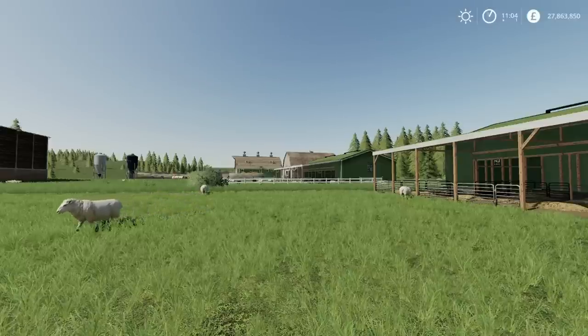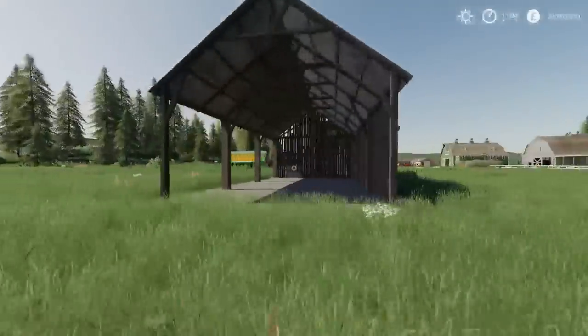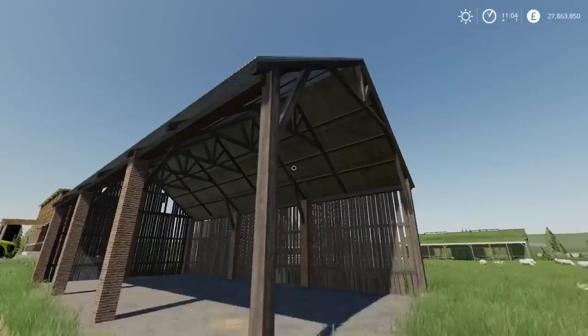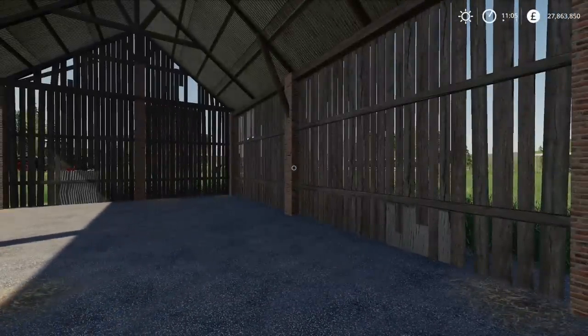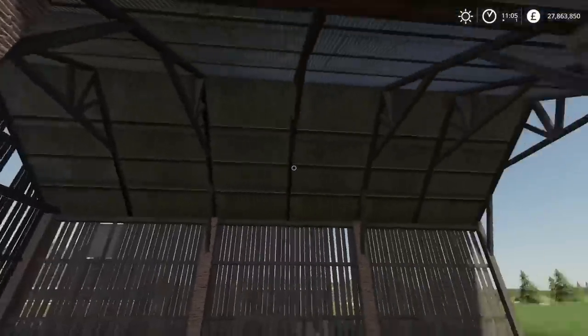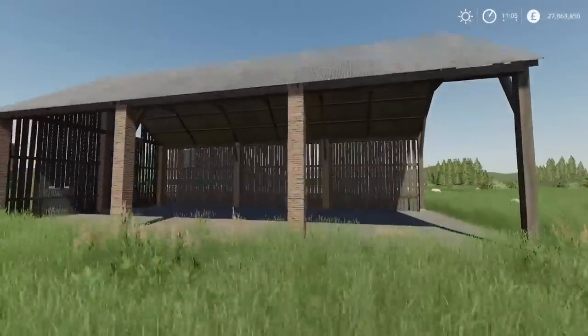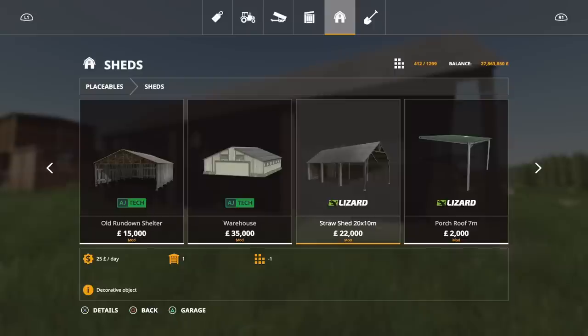Next is the old straw barn by Camelos 0397 — just a decorative barn, not a sell point. Really nicely detailed with wooden pillars on the outside, brick pillars inside, and open on two sides. Only four slots and costs $22,000. No lighting inside. The detailing and textures are really nice, and the roof too. Found under Sheds.